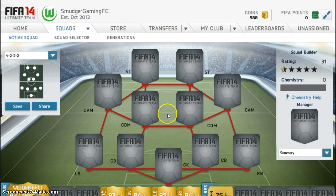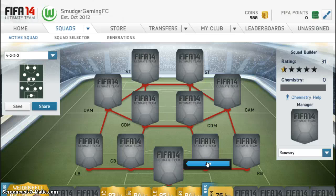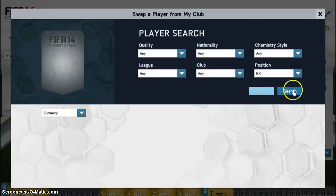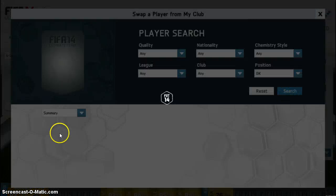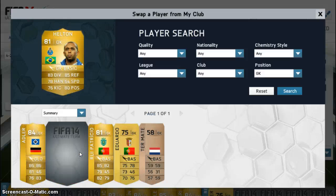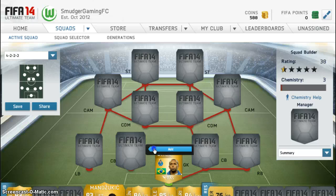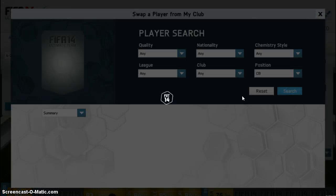Welcome back to a brand new squad builder in FIFA 14. Today we're doing a cheap Portuguese league squad. Starting off in net, we have a brilliant goalkeeper, Helton. He's a brilliant goalkeeper — I've only conceded one goal out of all the matches I've played with him. Our centre-backs are pretty decent.